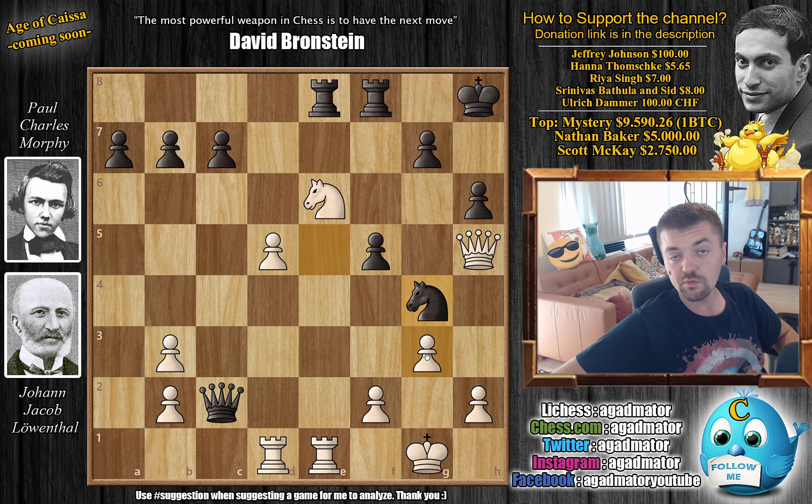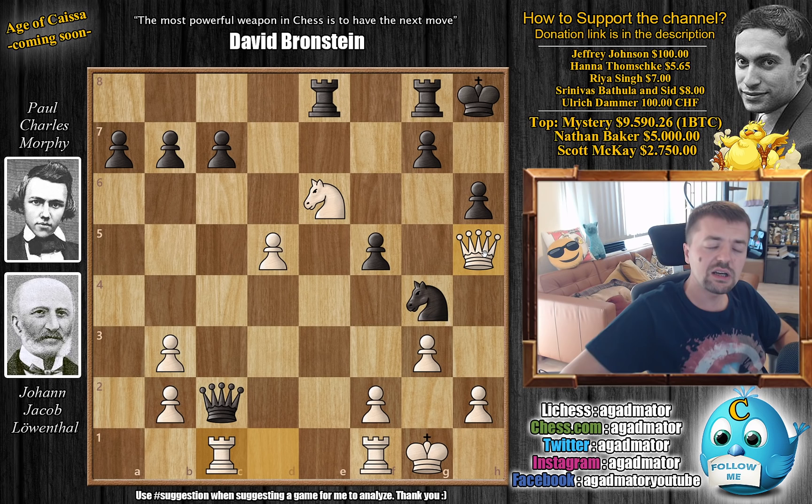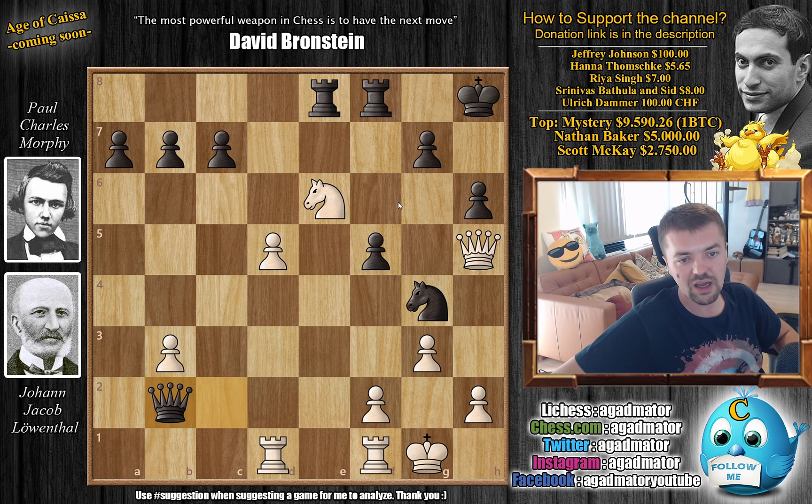However, Morphy finds counterplay — he goes Knight to G4. Again there's the problem of the F2 pawn, so first Leventhal needs to find a way to defend it: Rook to F1. And now Morphy goes for Queen captures on B2. He sacrifices the exchange because if you go for something like Rook to G8, since you cannot move away from the defense of this Rook, then Rook C1 — the Rook can come over here and the Knight can come to F4 to G6. It's going to be incredibly difficult to defend.